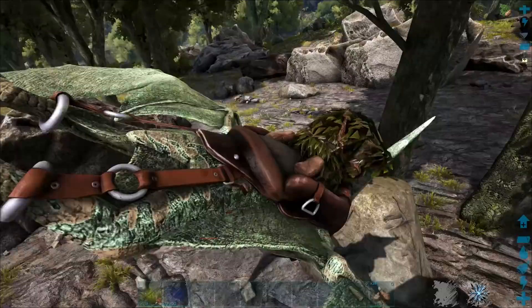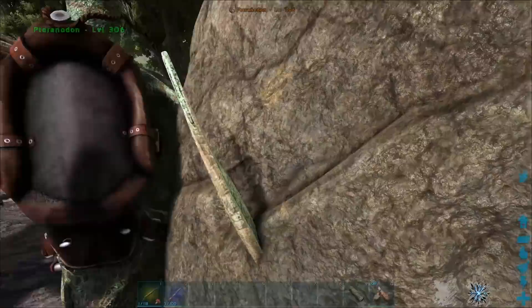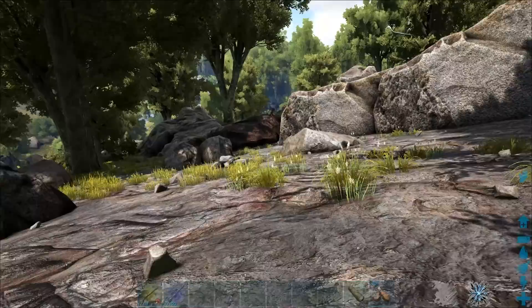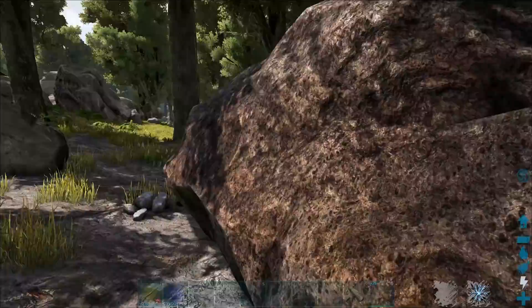There are a couple things we know about the Hyenodon. One, you need ghillie - get yourself some ghillie. Two, you cannot passive tame the leader. If you see one with that leader buff on it, it's gonna be quite obvious - don't bother trying to tame that one, it's not gonna happen. You need to crouch up to them nice and slow, and then touch their butts. That's the only way to tame the Hyenodon - touch it, caress it, and lovingly pet it.